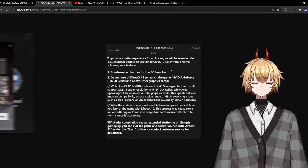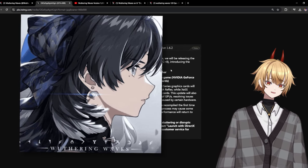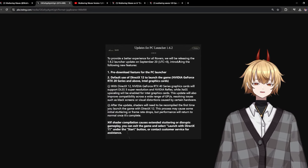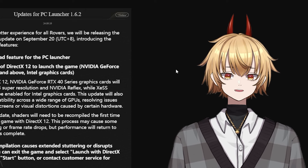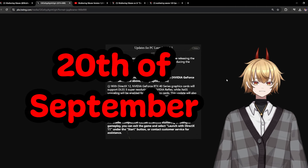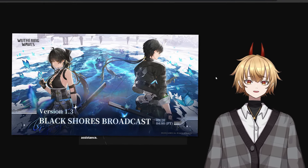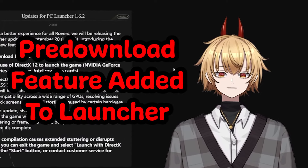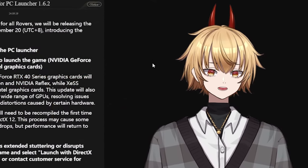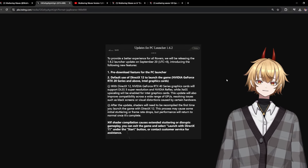Starting off with the updates for the PC launcher — this is a pretty big one as a lot of people have been asking for it since the game came out. They say in this note page that to provide a better experience for all rovers, they will be releasing the 1.6.2 launcher on September 20th, introducing new features. The 20th was two days ago, around when the 1.3 live stream came out, and the first big feature is the pre-download feature for the PC launcher.